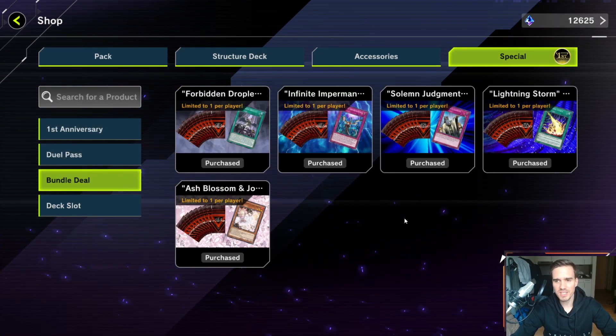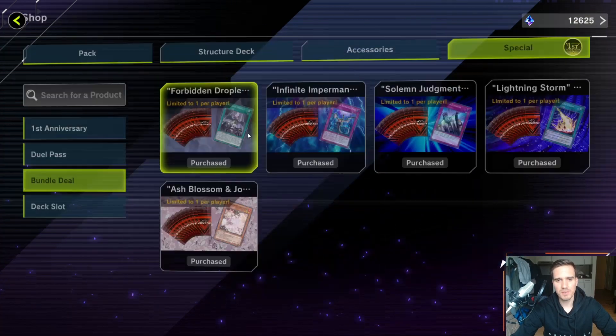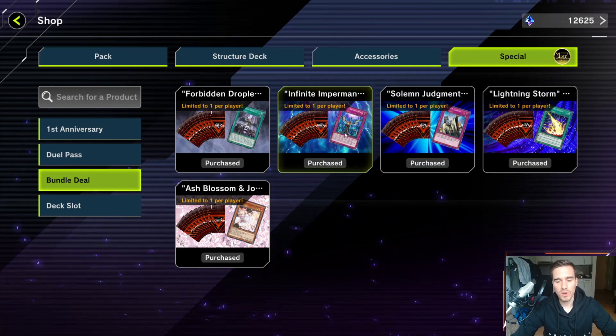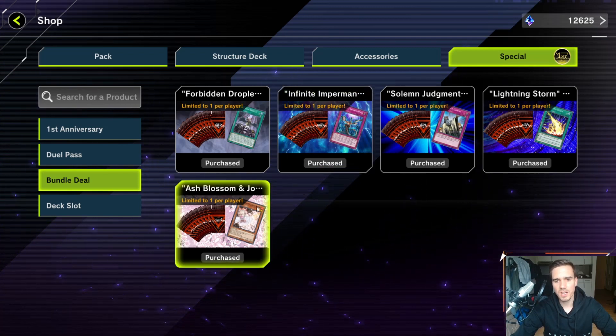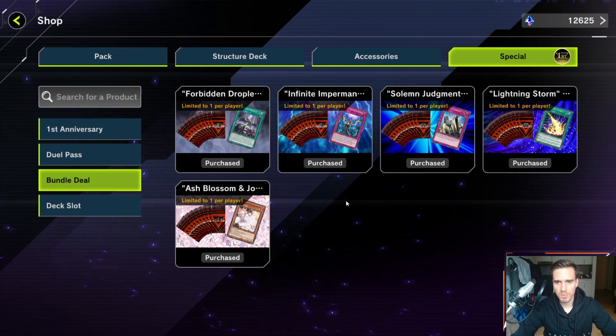Then there are the bundles — and as you can see I've purchased them all, which should already tell you my opinion. The bundles are super good. They cost 700 gems and you get 10 master packs. Master packs aren't really good but paying 700 gems to get 10 of them is okay, and the important thing is you get a free ultra rare. These are really good ultra rares — one of the best staple cards. I would first buy Forbidden Droplet, then Lightning Storm.